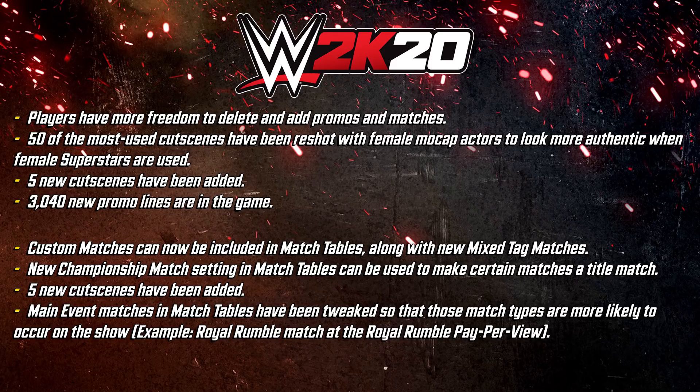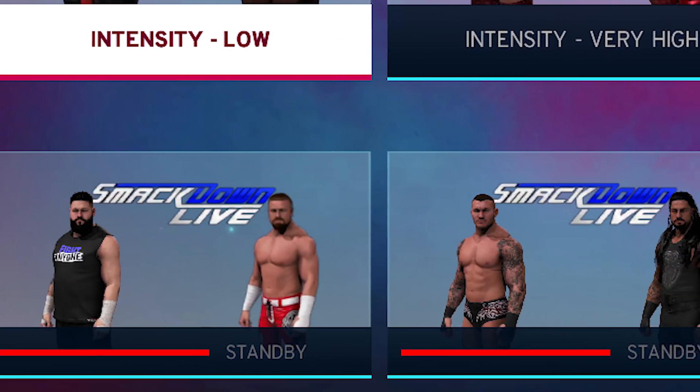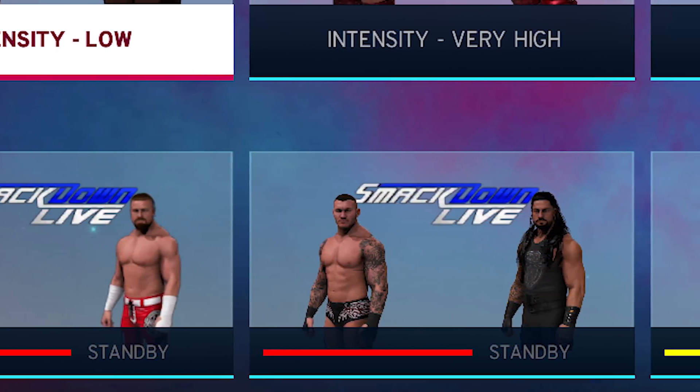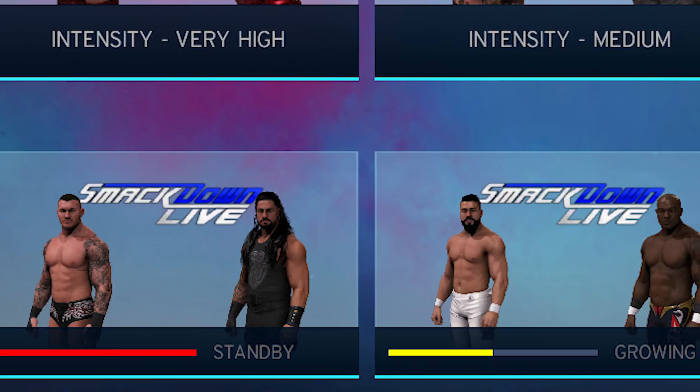Well, there is more likelihood now that a main event slot will be included in certain pay-per-views, like the Royal Rumble match at the Royal Rumble pay-per-view. There are also new rivalry options for low-intensity enemies — things like 'standby' and 'growing' — lower to mid intensity, or making peace after one pay-per-view match. So there can be slow burn angles instead of just a sudden heel turn, like how Dean Ambrose turning on Seth Rollins was weeks and weeks in the making.